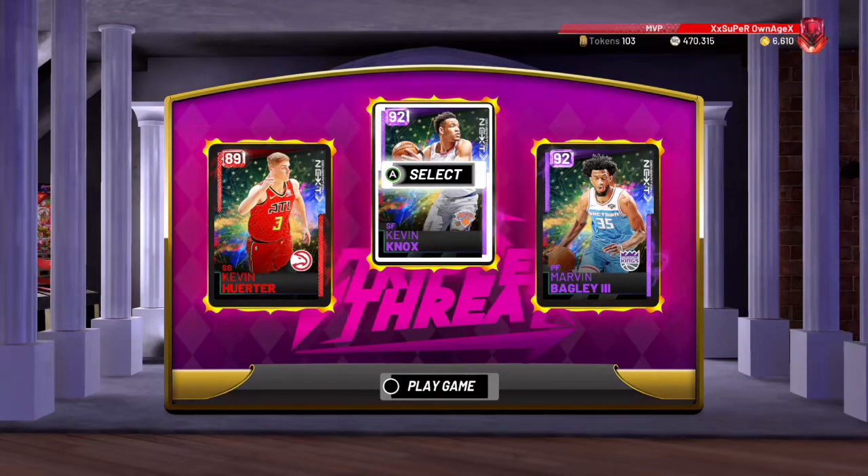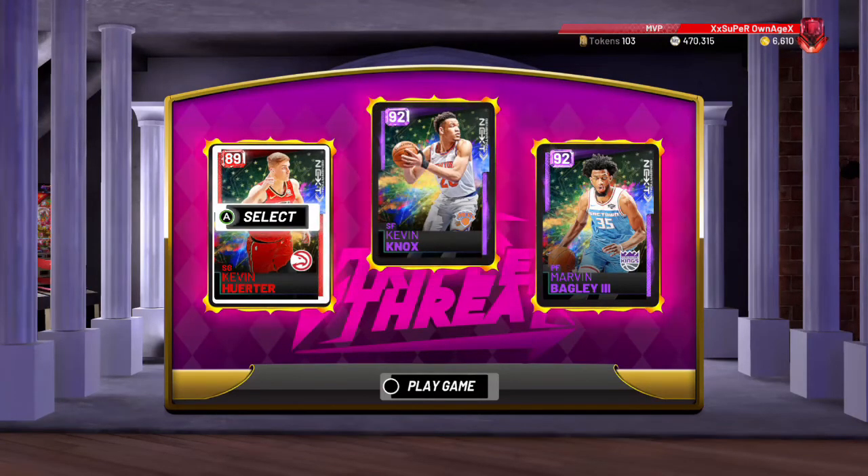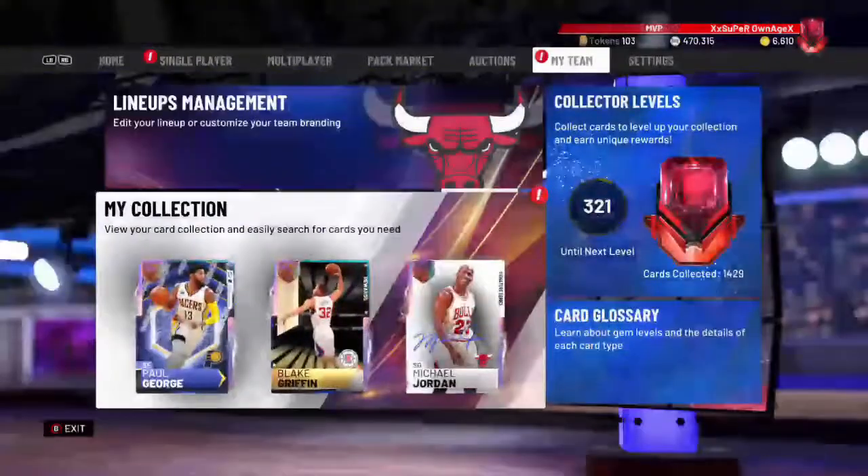Same with Knox — he can guard 1, 2, and 3. He might not be able to hold 4s or 5s, but definitely power forwards he can guard. Let's go look at the stats right here.